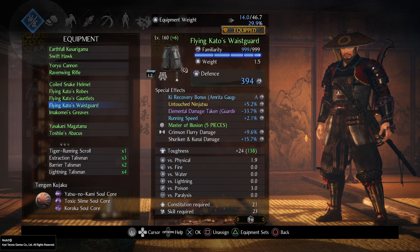For legs, Flying Kato's again. Roll for ki recovery bonus, Amrita Gauge, and soul fuse elemental damage taken.